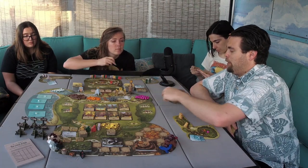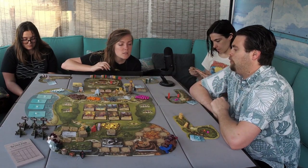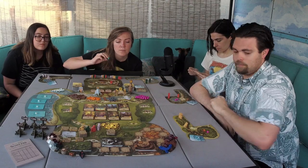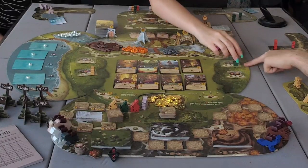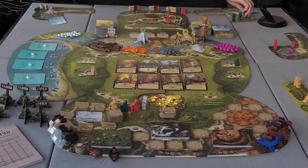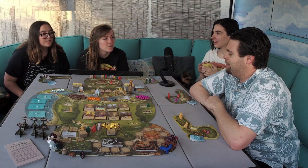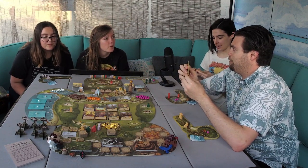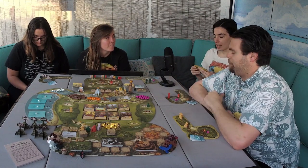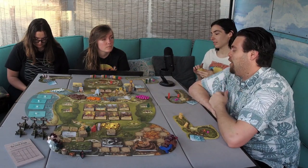Any of these four spaces can be used. Callie can place a worker on them. Samantha is up next. She gets any two resources she wants — two berries as well. The advice given is: gather whatever helps you specifically. If you have cards that cost wood, get wood. Obviously one berry is not the greatest thing to gather if you can avoid it, so just gather whatever is most useful to your hand.